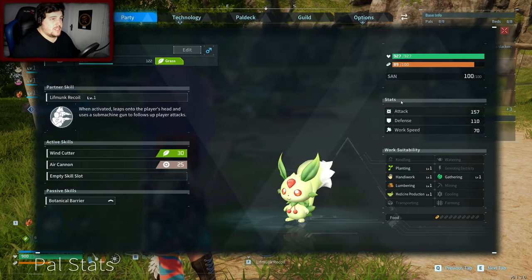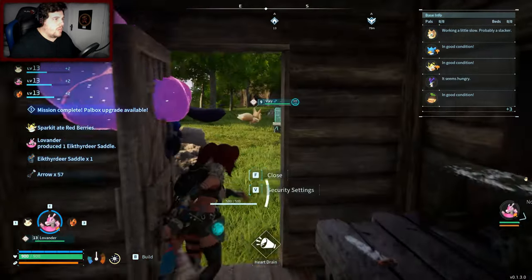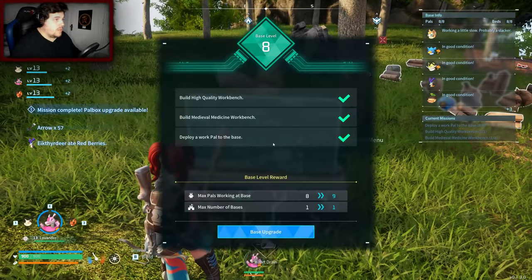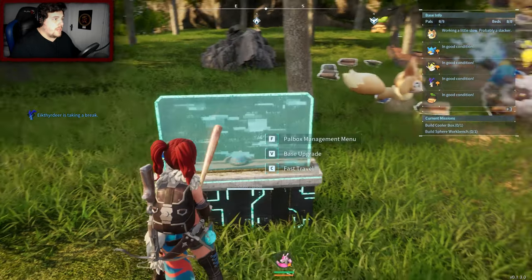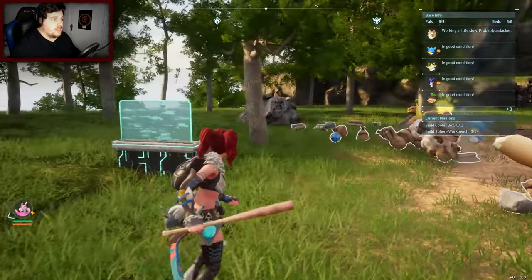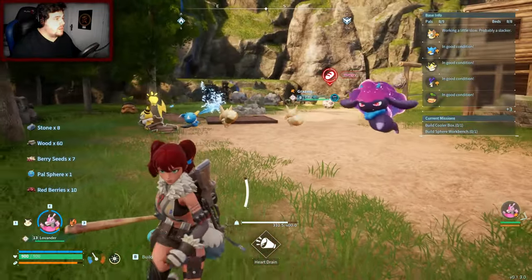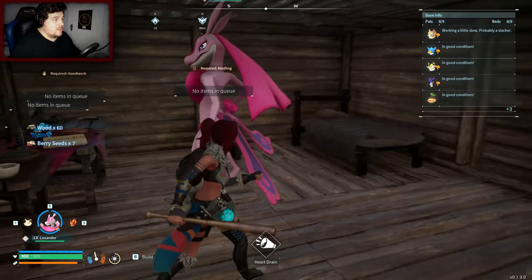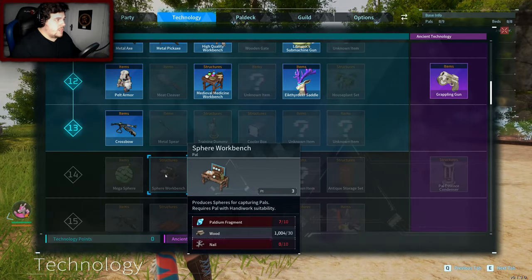Doesn't say if it's doing more damage or not. And we've done it — nice. We'll take our arrows — over a hundred arrows, which is good for me. I've noticed that we can upgrade the base now. So the next thing is: build cooler box, build sphere workbench. Oh, sphere workbench — I like that! That noise is really irritating because you just like, pick it up — it's not difficult. You glitchy mofos. Honestly, I can't wait for the next patch.